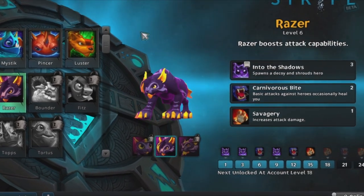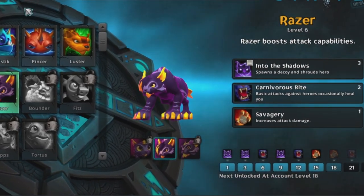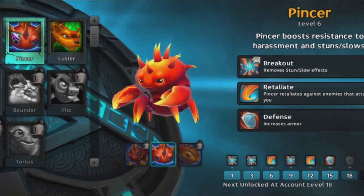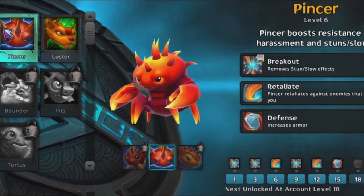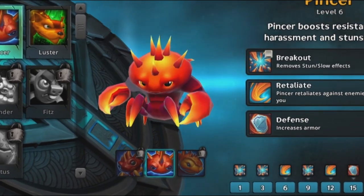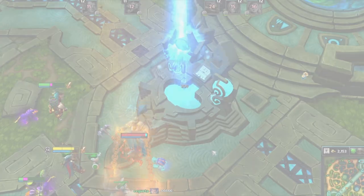As for pet preference, I suggest Razor for the attack damage to help with his burst potential, and its elusive active to provide cover while escaping. I also like Pincer — the anti-harass is helpful while in lane, and the ability to break crowd control is a nice way to save your skin.